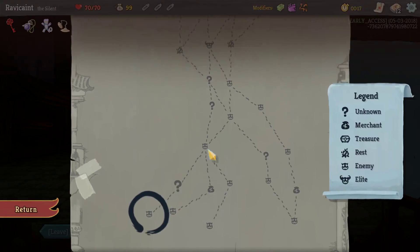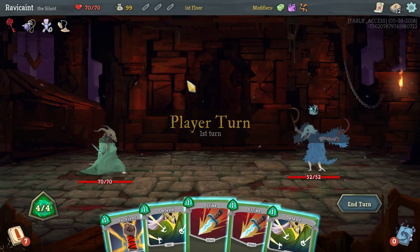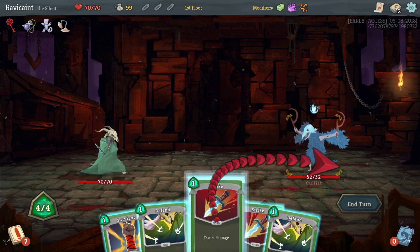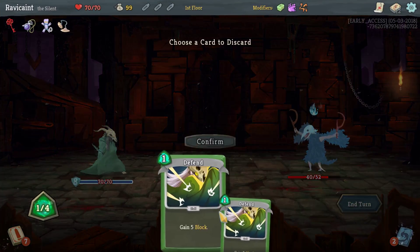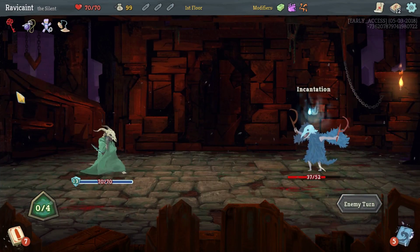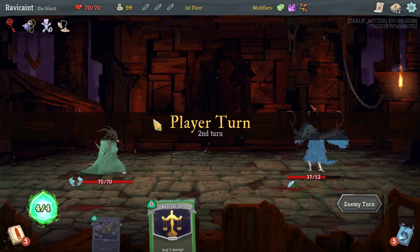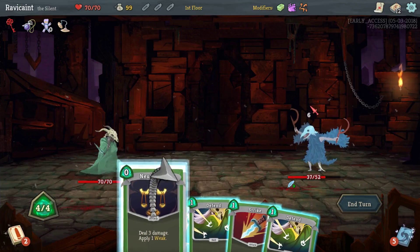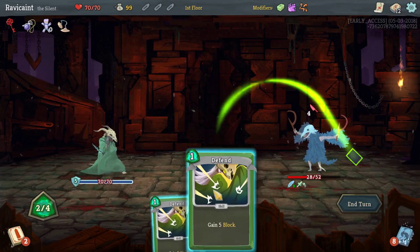We're going to go up this route here. My mouse DPI was turned down for some reason. Let's do this — get rid of that, do 3 damage, and block for no reason. That's a little bit better: Neutralize, strike, defend, defend, defend.